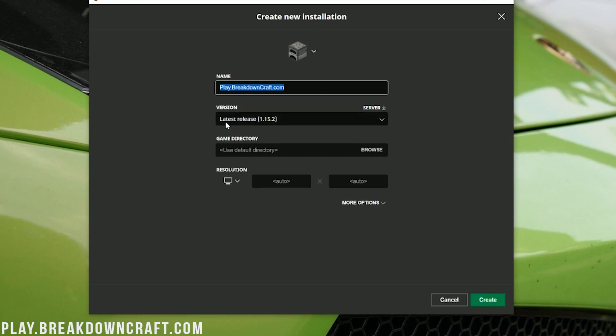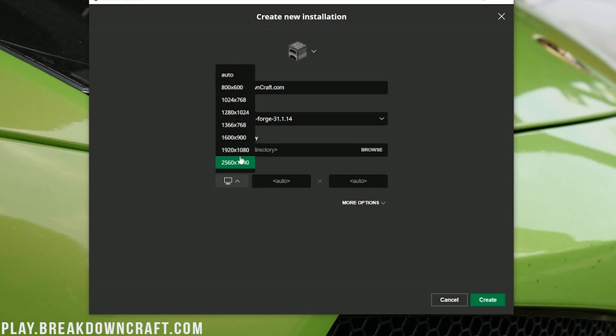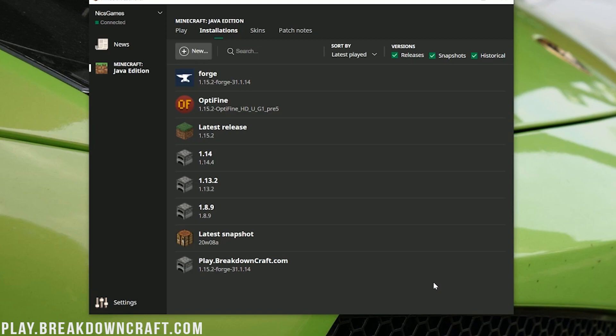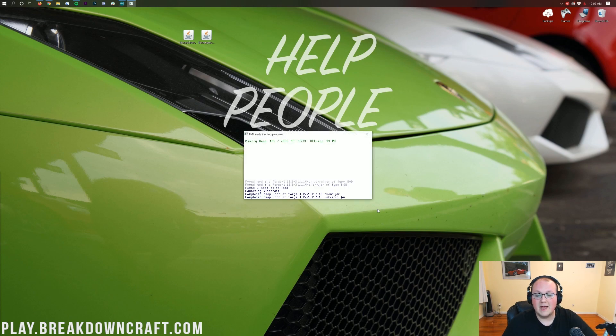Once you've selected Release 1.15.2-Forge, click Create in the bottom right. Once you click Create, at the very bottom you will have the new profile you created. Then just click on the green Play button that appears next to it when you hover over your newly created installation. At this point, it's going to open up Minecraft, get everything up and running, and we can finally install Bonsai Trees 2.